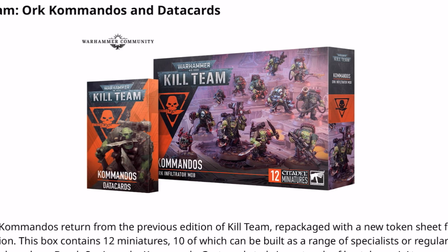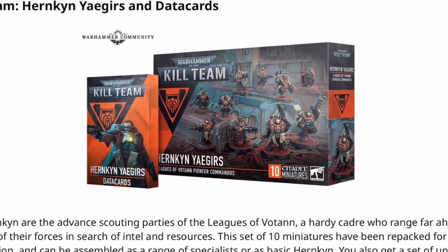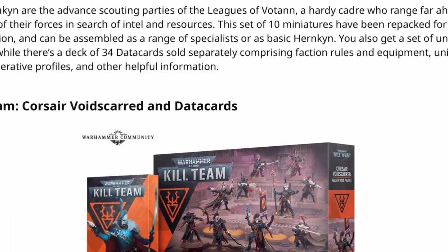The Commandos, I believe, may be an educated guess based on the rest of the pricing rather than confirmed — the educated guess is $70, £45, or €60. The Space Marine Scout Squad is confirmed at $80, with an educated guess of £50 or €65. The Hirken Jaegers are $65, so £42.50 or €55.